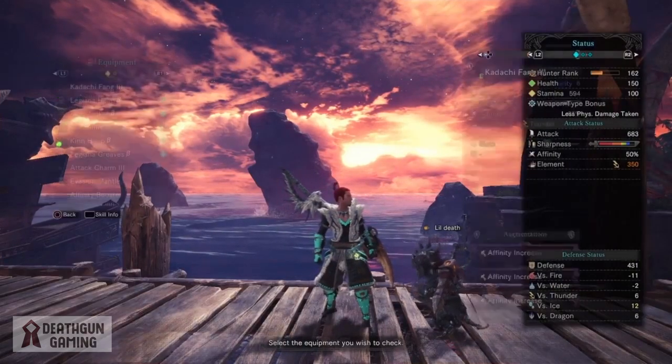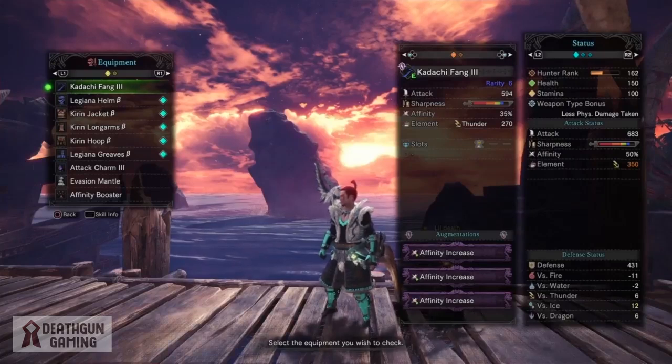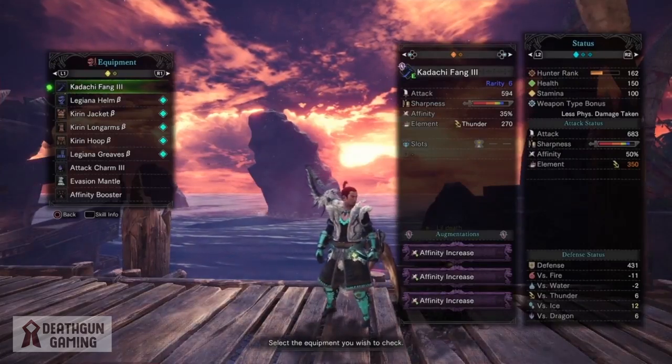First off I'm going to be talking about my equipment. For our weapon I'm using the Kodachi Fang 3, but you can use any thunder weapon — it works really well with this set, taking advantage of the Kirin armor pieces.